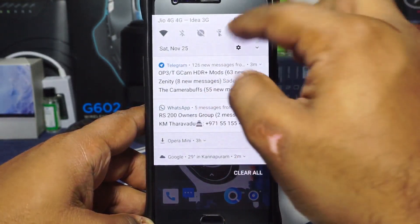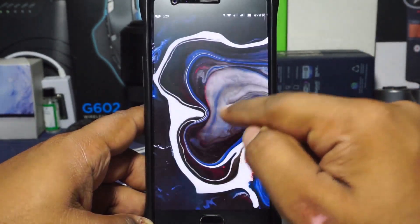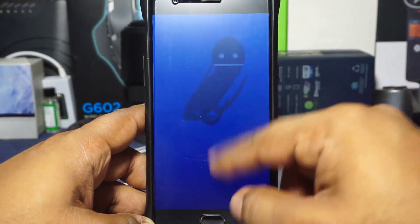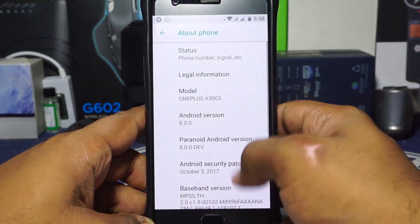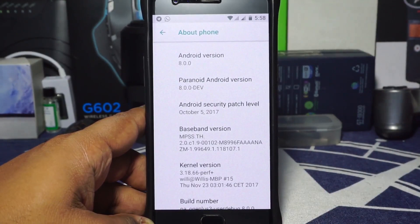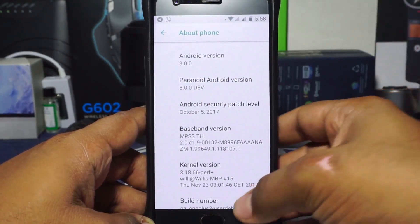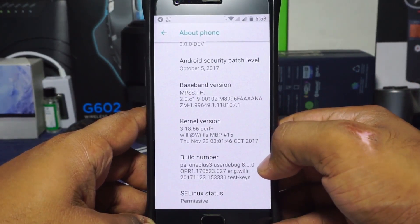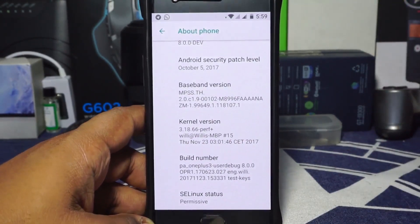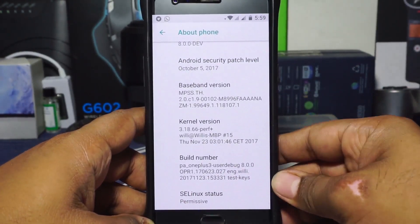Let's go to the settings menu. In the About Phone page you have all the information — it is Android 8.0, that's the big news here. It is Paranoid Android version 8; version 7.3 was the latest Nougat version and is possibly going to be the final one. October 5 security patches, not yet on November. Kernel is 3.18.66. It was available on the OnePlus forums and a lot of you wanted this ROM tested, so that's why I'm here.